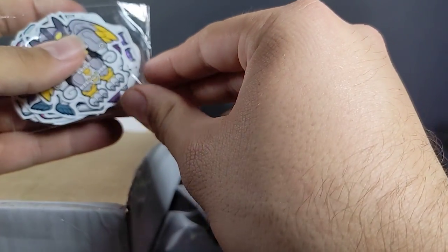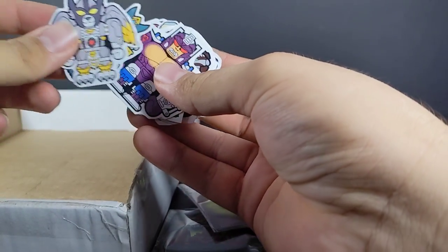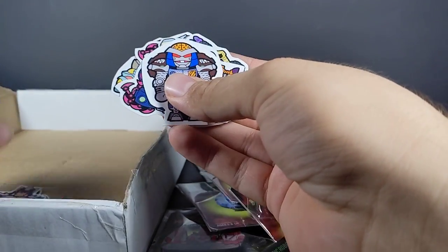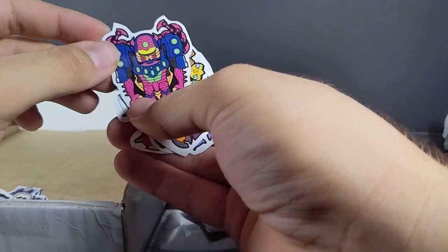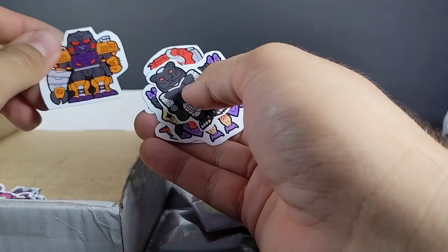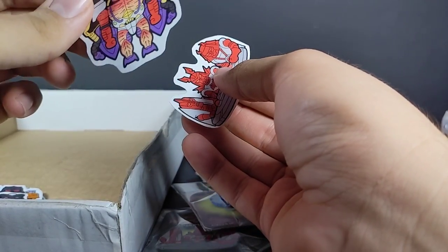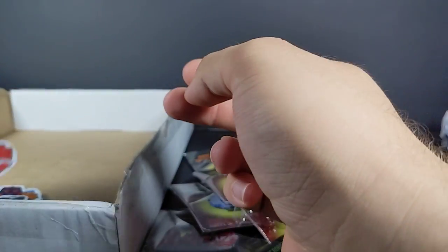And here we've got our stickers — I believe they're all here. We've got Bird Dog, Cobalt Kitty, Big Banana, Steel Rat, Twisted Friend, Web Breath, Two Head, Grape Face, Covert Cat, Crab Cake, and the Triple Threat. Yep, all of them here.